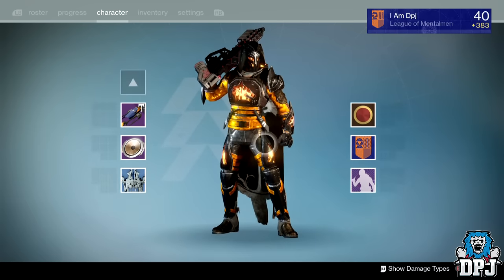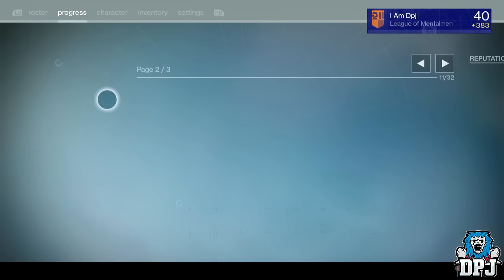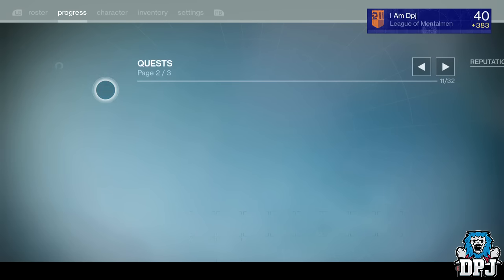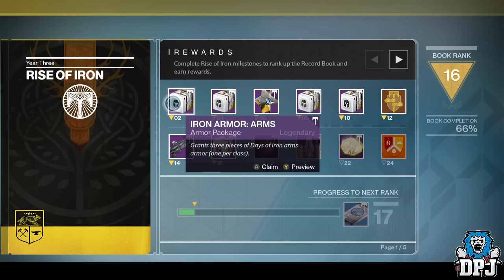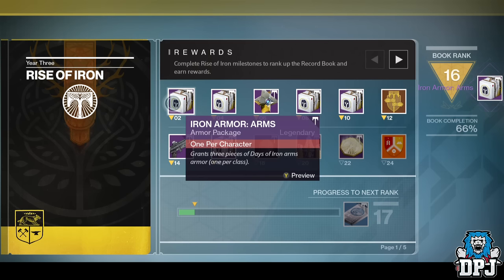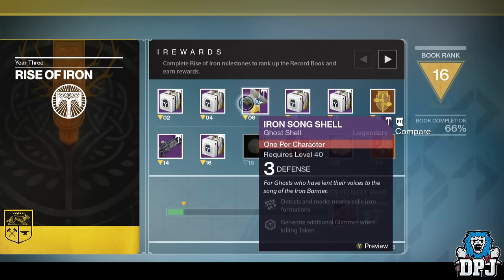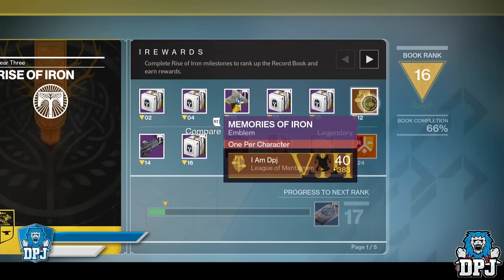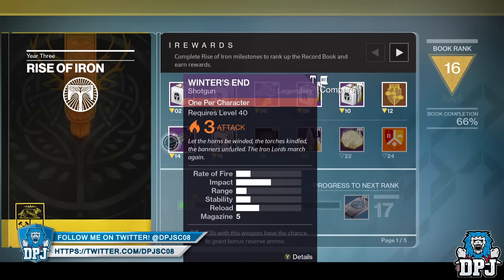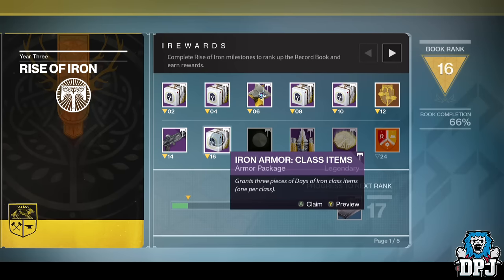Now if you're wondering how you actually get this armor — many of you should know already — but to get this armor you need to do the challenges in your record book. I've still got quite a few to do but I'm already over rank 16. Once you get to rank 2 you'll get the arms, and this applies to all three characters. Challenges count across all three, so when you reach rank 2 you'll get arms that drop for all three characters. Rank 4 gives you the legs, rank 6 the chest, rank 8 the helmet, rank 10 the emblem or title, rank 12 the shotgun Winter's End, rank 14 the class item, and rank 16 the shader.